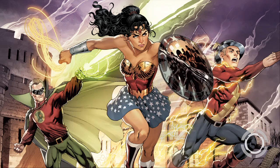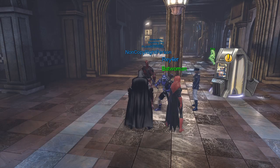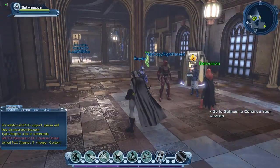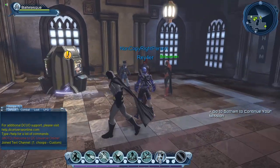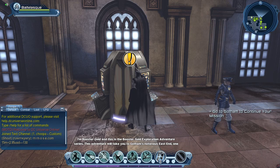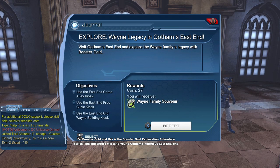Last time we fought the forces of the evil Scarecrow. Today there are two things in DC Universe Online: the main quest your character plays — in this case the Batman mentor quest — and also side quests. Today we'll try some side quests, starting with this little thing here which will give us a Booster Gold mission.